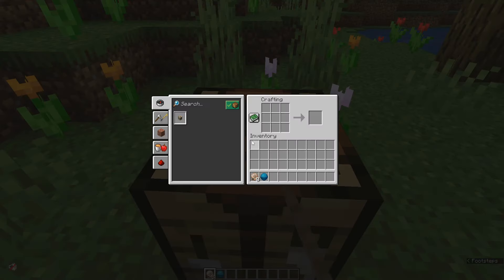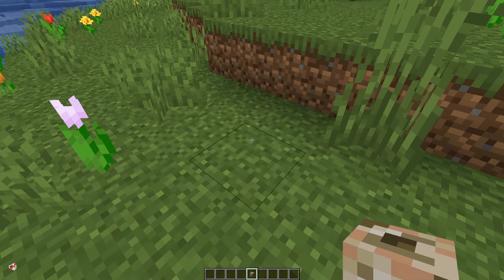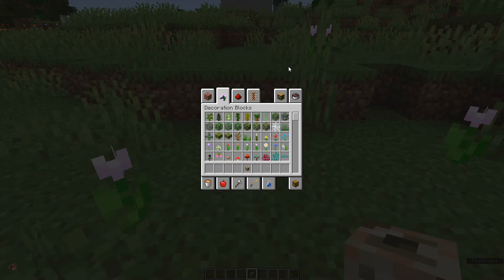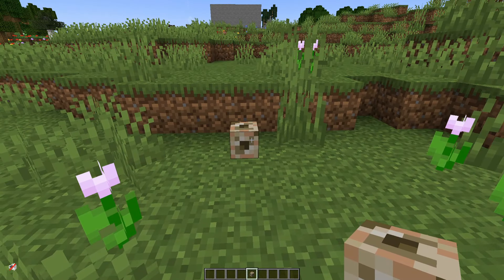Once you have your heart of the sea and nautilus shells, you can put them in the crafting table with the heart of the sea in the middle and the nautilus shells around the outside and then you have your conduit. But now that you have it, it's not going to do much except just sit there — it doesn't give you any sort of power buffs or anything like that, so we need to activate it.